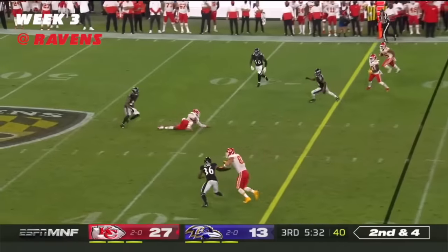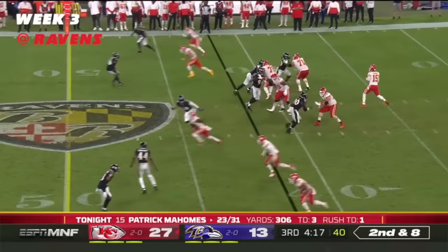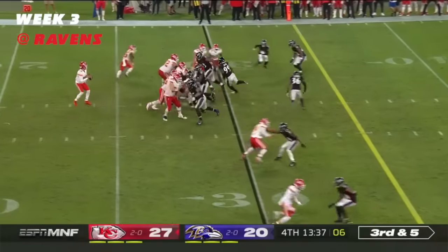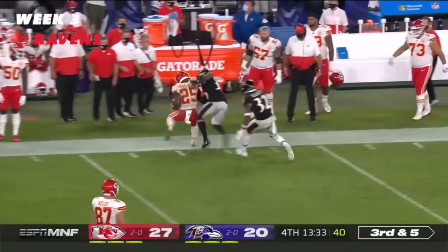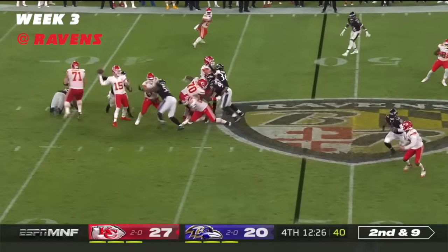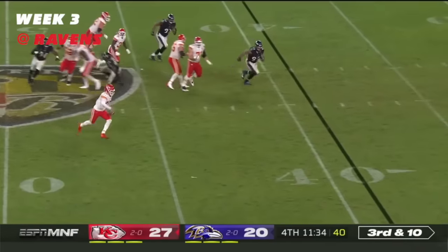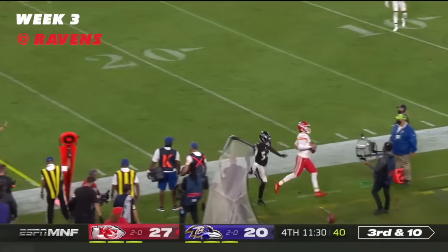Second and four, Mahomes slips one in there to Sam. Out to Hardman. Mahomes swings it out to Edwards-Hilaire down the sideline. Second and nine, Mahomes just got it away. Third and ten — pressure comes up the middle and Mahomes will run outside of it and scamper out of bounds.